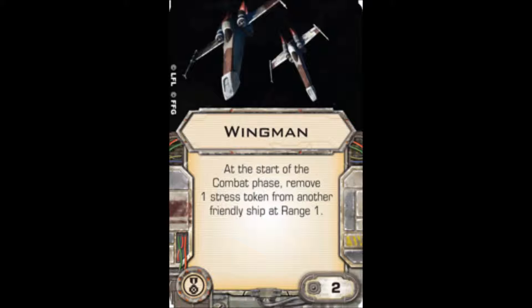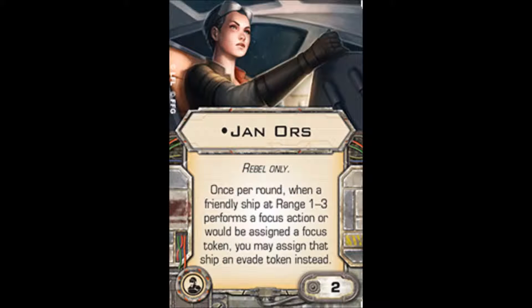The ship has a single crew slot, and this is where it becomes really difficult in terms of deciding which crew to give him. If you want to go by the backstory, Jan Ors is the best choice — she's Kyle's co-pilot in all the games. Her special says: once per round, when a friendly ship at range 1 to 3 performs a focus action or would be assigned a focus token, you may assign that ship an evade token instead. She's designed to pair with Kyle's ability, so when he generates a focus token, he can make it an evade token for survivability, or give a friendly ship an evade token instead of a focus. The synergy is clear and it just boosts his ability to support allied ships.